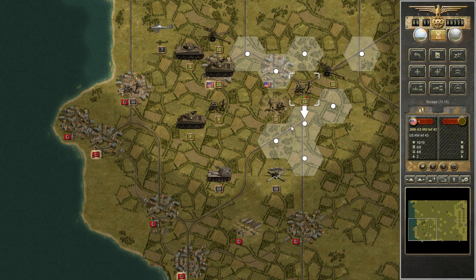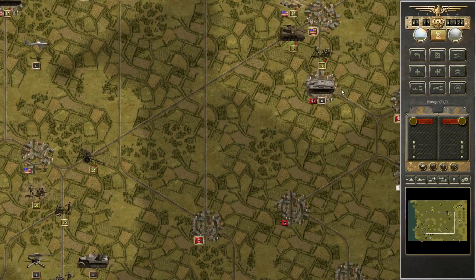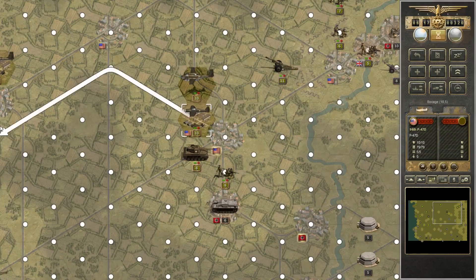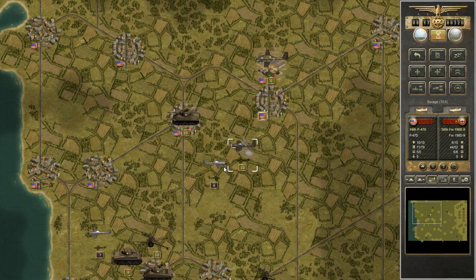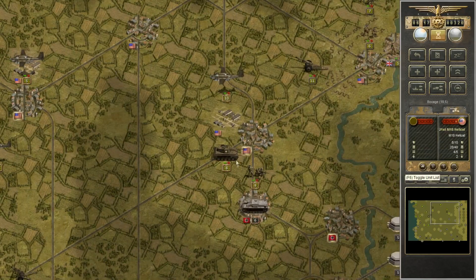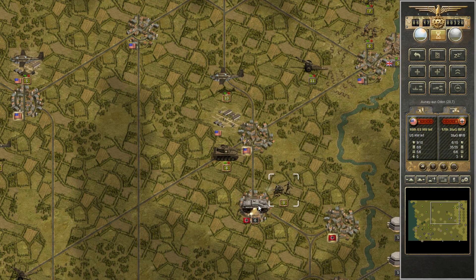My infantry helped to take out a Tiger tank in the last video, so we were able to have success with our own vessels as well. One of my challenges in this particular fight was relying perhaps too heavily on armor when I should have been focusing more on infantry units, again because of the terrain. Different scenarios have different ideal makeups for the forces involved, and I think I could do a better job of that.